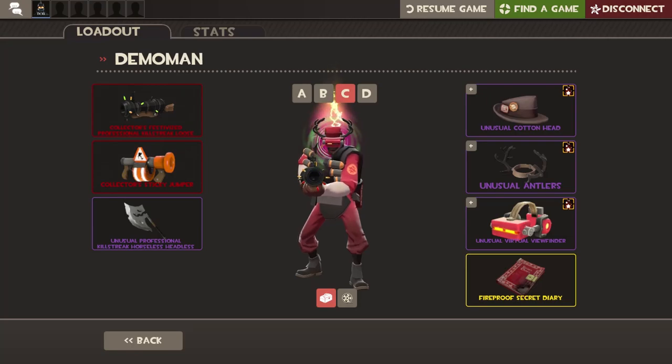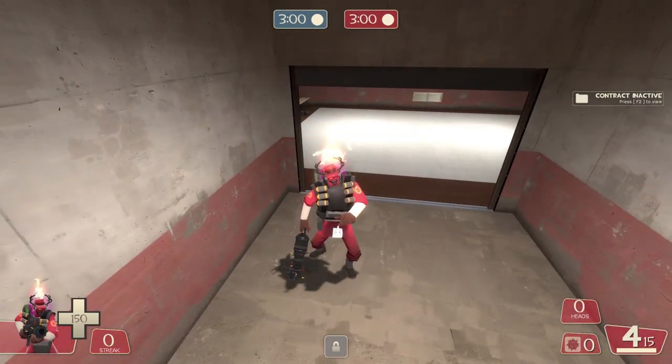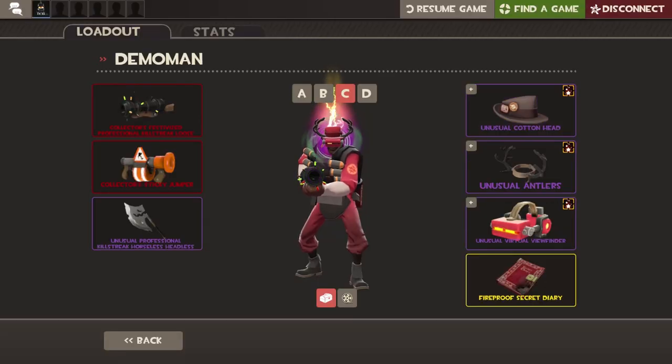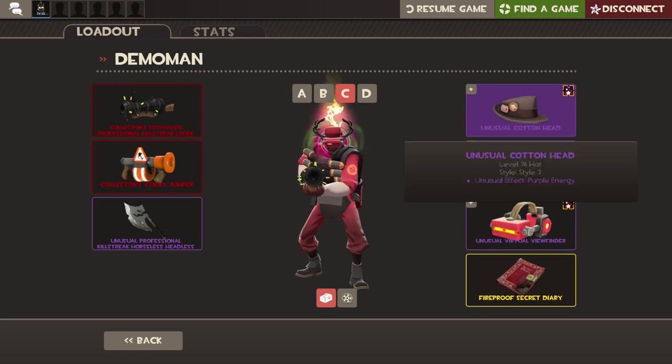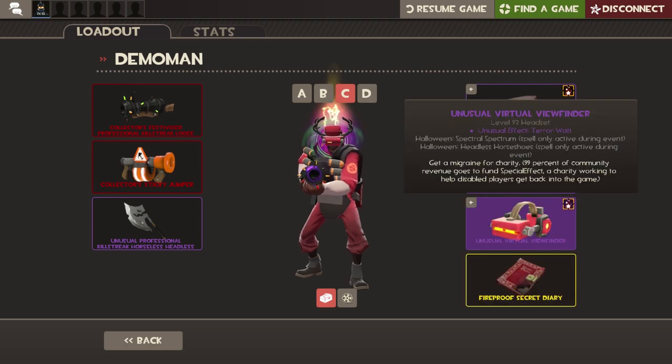Hello guys, it's Darbchen Gaming. Today I'm gonna be reviewing this demo loadout. This is it. And I'll tell you the effects on each hat: purple energy Cotton Head, a green black hole Antlers, and a Terawatt Virtual Viewfinder.